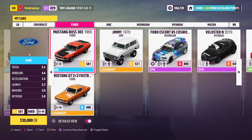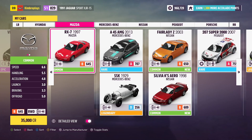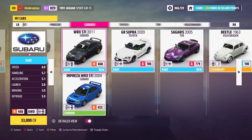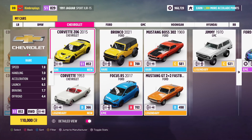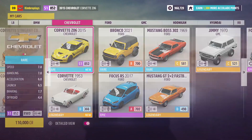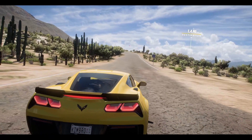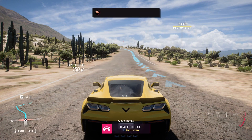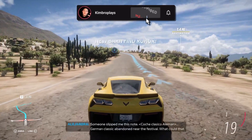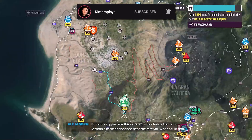Taking a look at the full garage — up to, gosh, I don't even know — about 30 cars at this point. We're doing a nice job building up the garage. I do want to check out the new S1 2015 Corvette that the super wheel spin just gave us. I love you guys — thank you for all the love and support on the series. Be sure to like and subscribe if you're enjoying the Forza content.